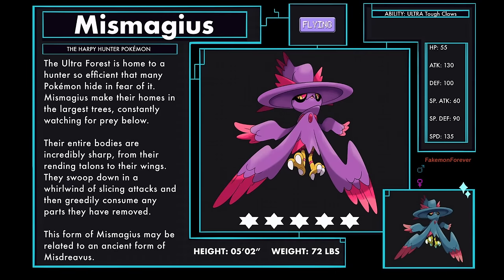Mismagius Beast Paradox form, the Harpy Hunter Pokémon, a pure flying type. The Ultra Forest is home to a hunter so efficient that many Pokémon hide in fear of it. Mismagius make their homes in the largest trees, constantly watching for prey below. Their entire bodies are incredibly sharp - from their rending talons to their wings, they swoop down in a whirlwind of slicing attacks, and then greedily consume any parts they have removed. This form of Mismagius may be related to an ancient form of Mismagius. Mismagius has the Ultra ability Ultra Tough Claws.